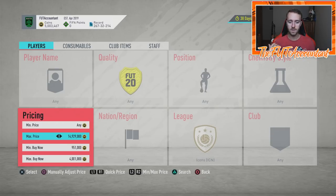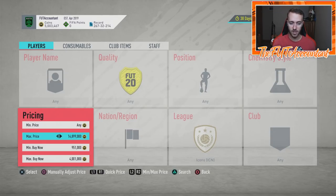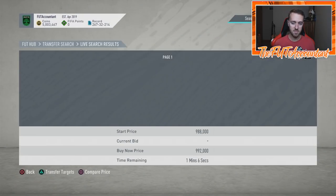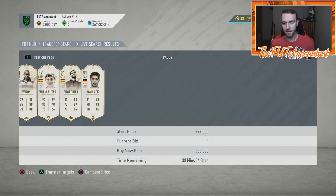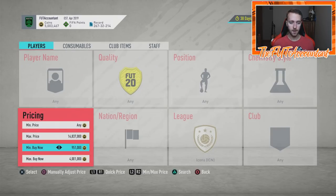I know a lot of icons in the 1 to 2-3 million coin range, so that's why I search there. You change the max price every time you back out and go back in — that's how you refresh the market. I want to use Right Bumper or R1 and get to the 59th minute as fast as I possibly can.